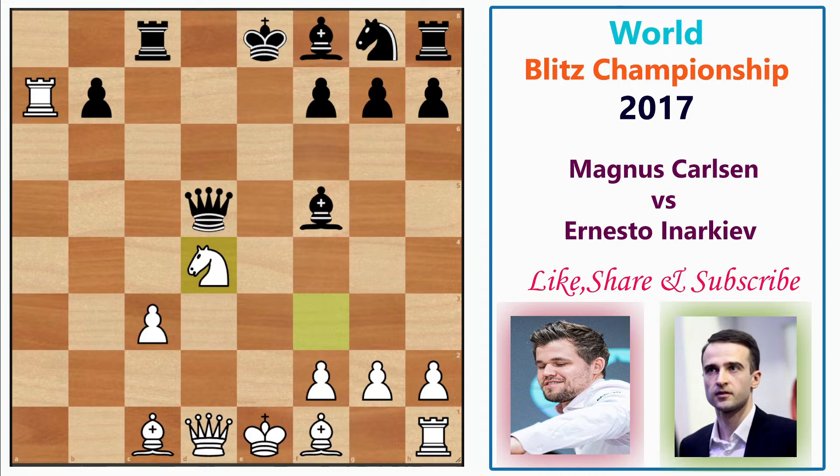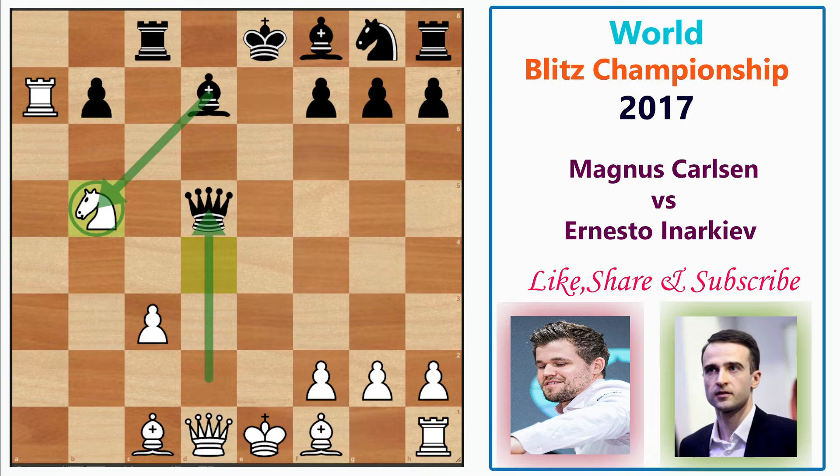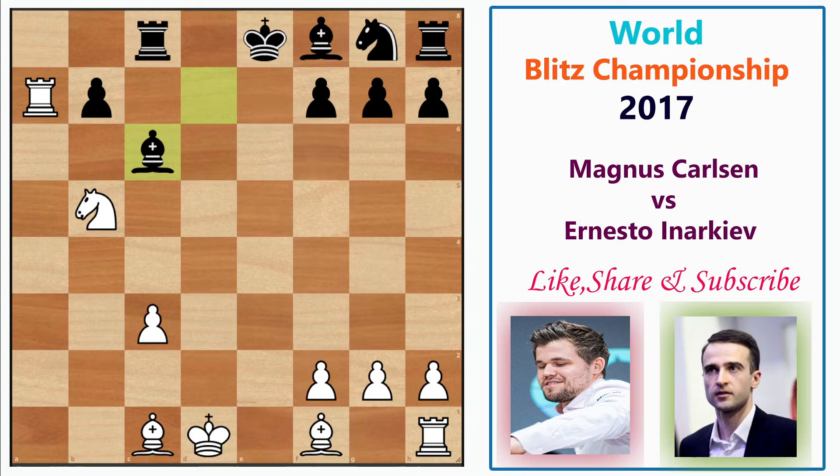After e5, Magnus plays Nf3 developing a kingside piece. After exd4, we have Nxd4. Then after Bd7, dropping the bishop back, comes Nb5 — the queen is hanging and Black cannot touch the knight. So queen takes d1 check, king takes d1, and we have Bc6.